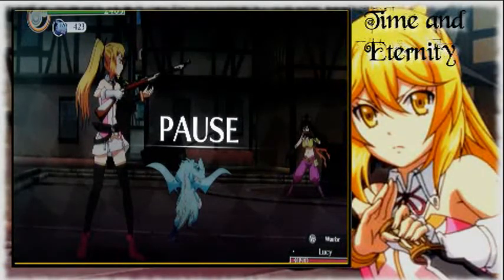Hey guys, it is Snow Aelin here, and we are back with Let's Play Time and Eternity. In the last episode, we went to go find the Assassin's Guild, and we found two people hanging around outside, Lucy and Linus, and we took them out. And now we have to fight them again, but this time not as Toki, but as Toa, her other counterpart.